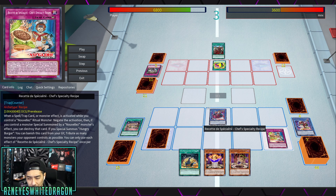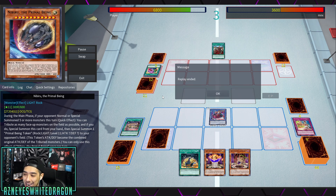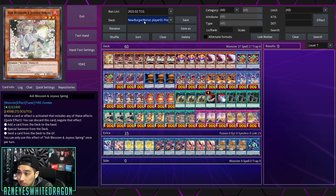Chef's Special is a negate-and-destroy: when a spell, trap, or monster effect is activated, as long as you control a Nouvelles ritual monster, you can negate the activation, and if you control a monster special summoned by a Nouvelles monster's effect, you destroy that card. If you special summon Hungry Burger, you can banish this card from the graveyard to tribute as many monsters your opponent controls as possible — basically clearing their entire board. This archetype is no meme; it could be one of the more powerful decks going into the next format.